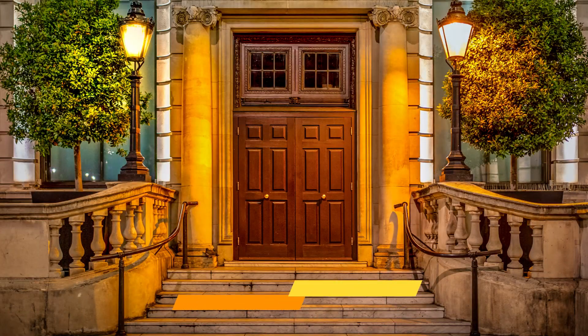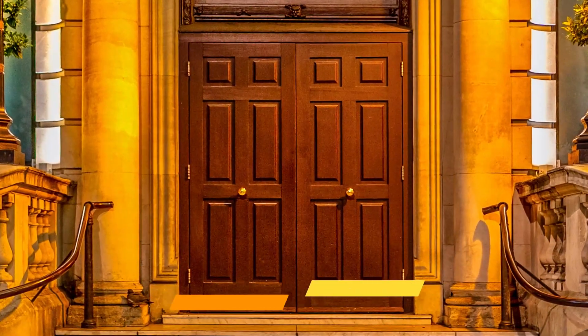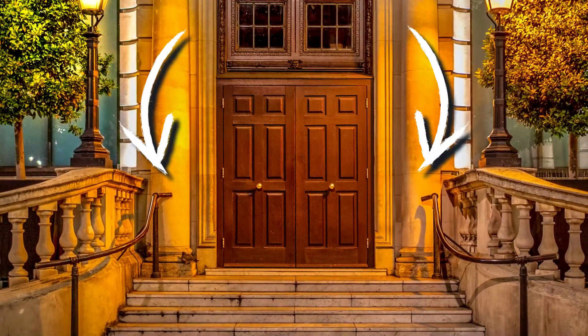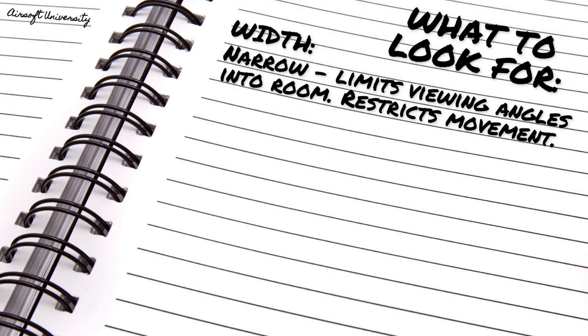The first phase we'll encounter as we're approaching the door is what we're going to call the inspection phase. We start by looking at not only the door itself, but the area to either side of it so we can pick the best option available to us. For example, the width is important to consider. If there is a narrow entryway, then it limits not only our views into the room, but also the amount of people we can get into it at the same time.